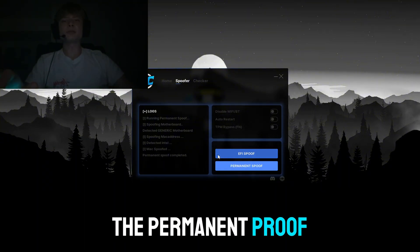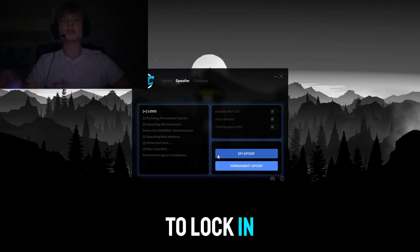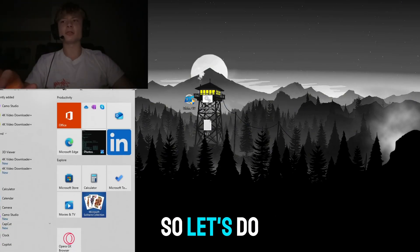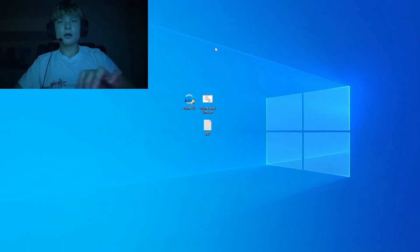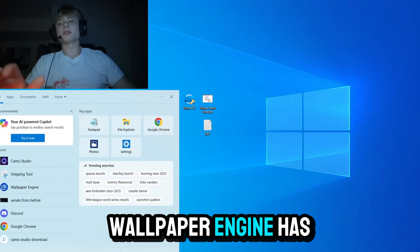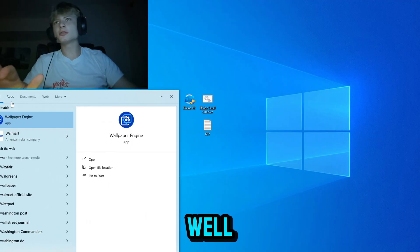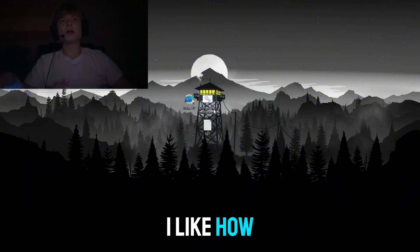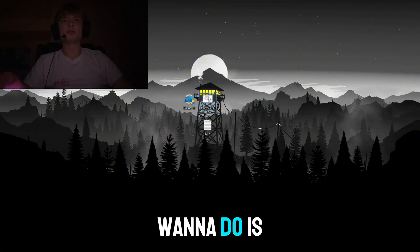Alright guys, the permanent spoof has completed. In order to lock in these changes to our serials, all we have to do is restart our PC. Alright, I just restarted my PC — looks like my wallpaper engine turned off as well, so let me turn that on really quick. Now you want to run the serial checker again.